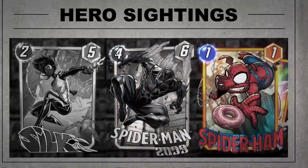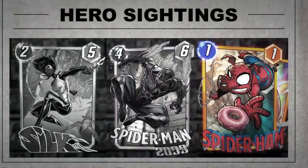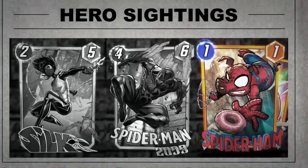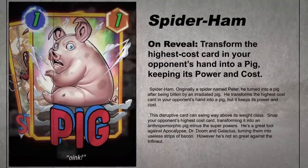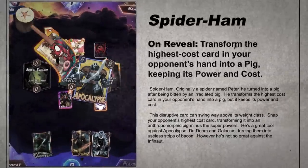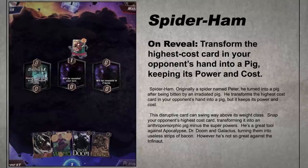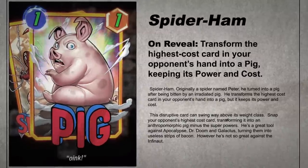He's also a great counter to Magneto. Spider-Ham — originally a spider named Peter, he turned into a pig after being bitten by an irradiated pig. Now he transforms the highest cost card in your opponent's hand into a pig, but it keeps its power and cost. This disruptive card can swing way above its weight class. Smack your opponent's highest cost card, transforming it into an anthropomorphic pig minus the superpowers. He's a great tool against Apocalypse, Doctor Doom, and Galactus, turning them into useless strips of bacon.